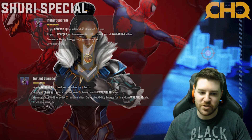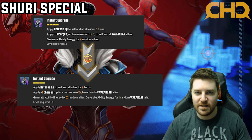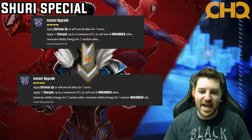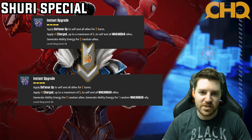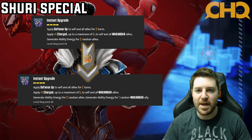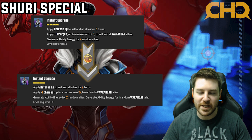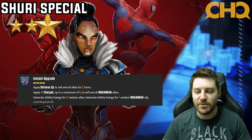Looking at the Shuri special, the upgrade with tier fours allows it to always generate an extra ability energy for one random Wakandan ally. This is absolutely essential. I really love this upgrade — I actually just did it myself recently. That extra bit of energy can be the difference between Black Panther getting an ult and getting a bunch of resets, or Okoye being able to rewind someone one turn sooner, a Killmonger ult. Ability energy is always good, and this guarantees another Wakandan is going to get that energy. Four star.